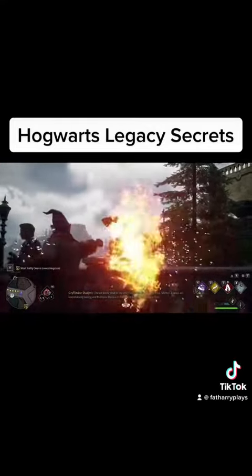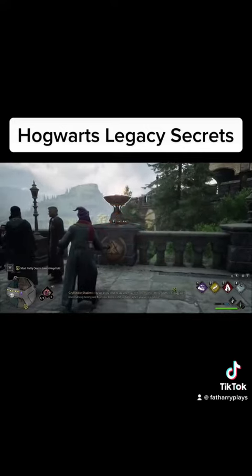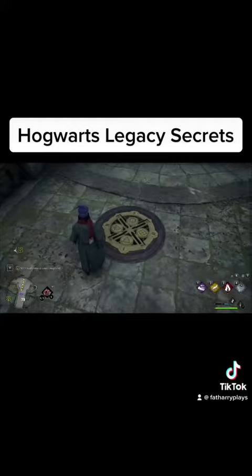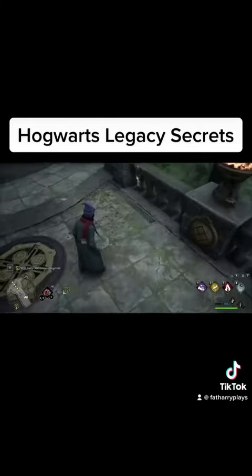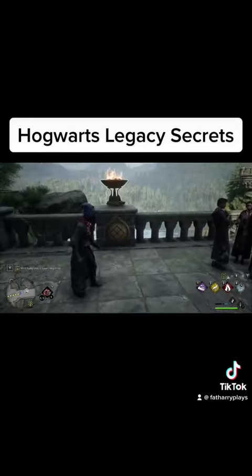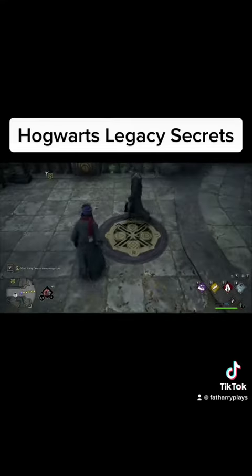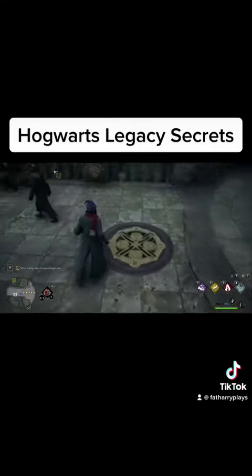Once that is done, go back to the front of the bridge. On the ground you will see the key to solve the puzzle. Each torch has a symbol underneath it which corresponds to a Roman numeral.